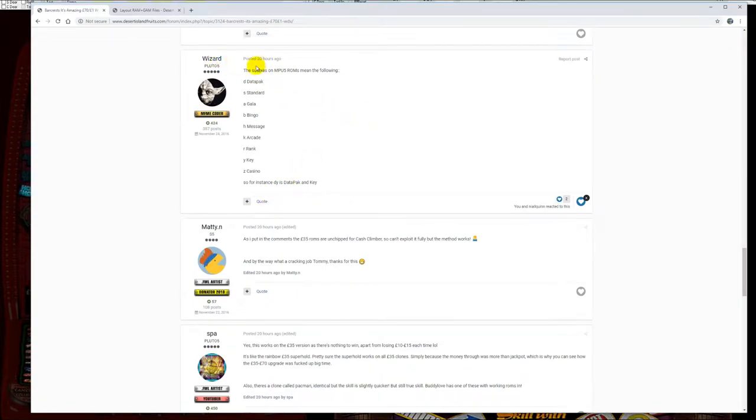What Wizard is saying is that the suffixes on MPU5 ROMs mean the following: D = Datapack, S = Standard, A = Gala, B = Bingo, H = Message, K = Arcade, R = Rank, Y = Key, Z = Casino. You can combine two of those — so for example, if you get DY on the end of the ROM name, that means it's got a Datapack and a key.